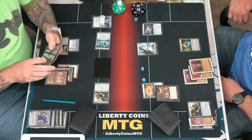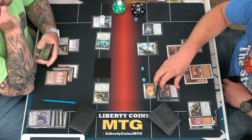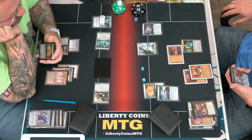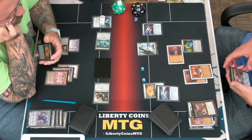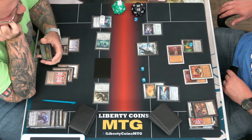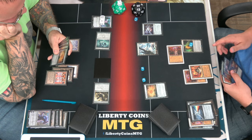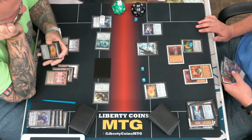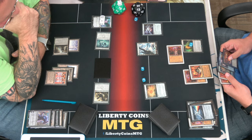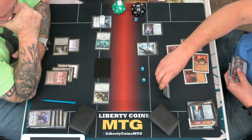All right, second main. No, I've got to go bonkers. Pay one, sack the sphere, float a green. Also have a green floating. Use it to pay one, crack the star, float a green, draw a card. Non-basic land — they get to go get a basic land, one green floating. If they use that I mean, you need a basic land, that's not gonna be enough. Tap, sack the map — you still have a green floating.